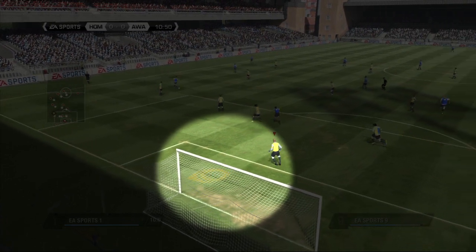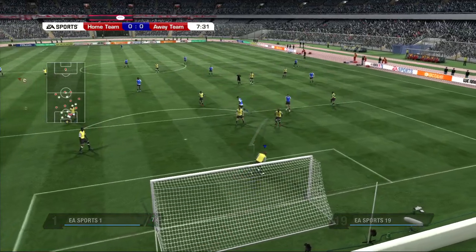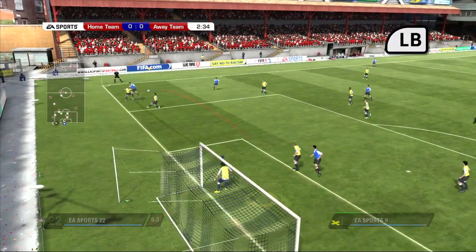When defending, an indicator on the pitch will show you the best position to cover the goal. When it's green, you're in a good spot. By holding LB, your keeper will automatically move to that spot.